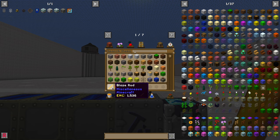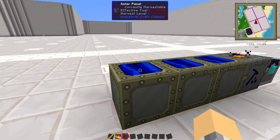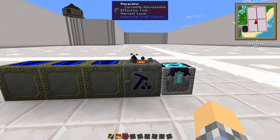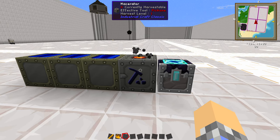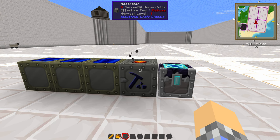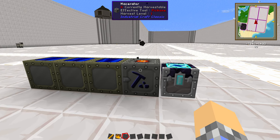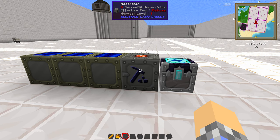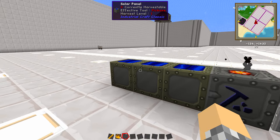Two blaze powder equal the same EMC value as a blaze rod, but we get one extra, or the one-third total additional EMC. In this configuration, I have it set up with three basic solar panels using copper cable, to demonstrate a way of running this that does not require any fuel. If you're using a generator and charcoal, you're going to be burning charcoal and wasting EMC. If you already have an existing power setup or a grid in your base, then by all means hook your macerator into that.